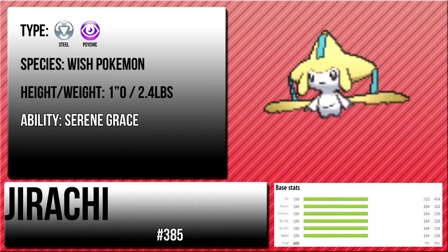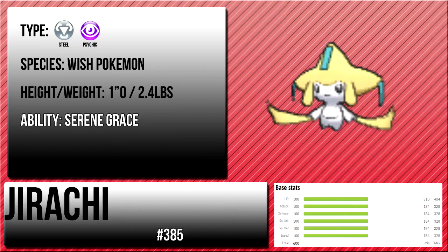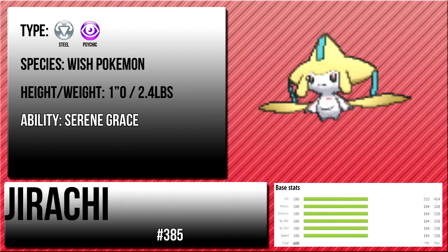I love Jirachi's design — it's got these tapers on it, it looks like a little god doll or something. It looks like something really powerful despite its small form. It's Steel and Psychic type, it's just really amazing. It can be used in so many ways. I just love Jirachi — it's just so powerful. It has one of the most awesome movies in the entire Pokemon movie series.